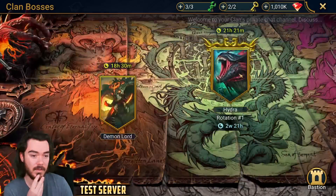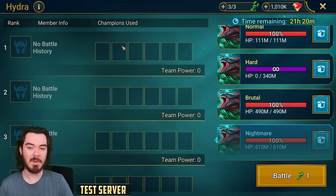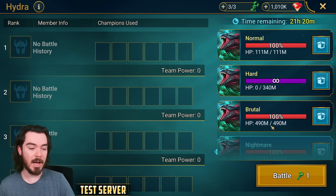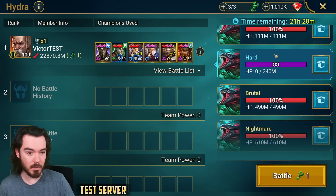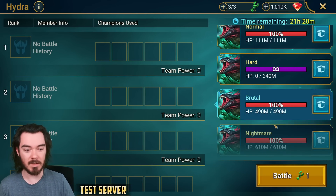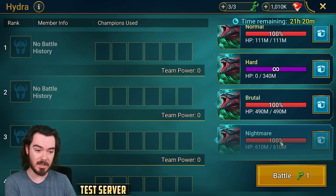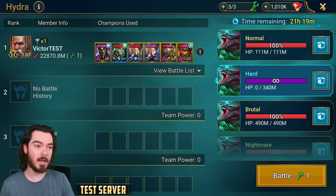You get your normal damage from normal difficulty as points, hard gives double damage as points, brutal will be three times your damage as points, and nightmare will be four times. I actually think this means nightmare is pretty bad for most people, and hard and normal are probably the best spots. If nightmare is twice as hard as brutal, you might only get half the score — but you're not getting twice the multiplier; you're going from three times to four times. The multiplier isn't strong enough. Hard and normal are very easy for later game players and you can cheese these with regular nukers, not just enemy max HP nukers.